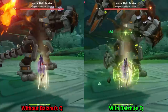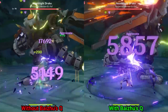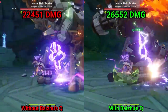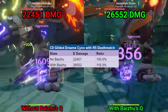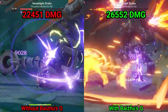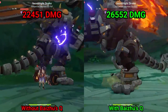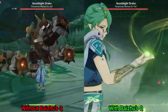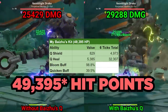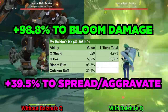Let's also see how much it buffs Saino's aggravate damage. Looking at Saino's first buffed Elemental Skill, it went from 22,451 damage to 26,552 damage — a reasonable but modest increase. Keep in mind, this is with both the Thrilling Tales buff as well as the buff from his passive. The shield, while flimsy, is great at increasing Saino's resistance to stagger, as the hit that breaks the shield won't flinch your character. This is a very nice quality of life feature for on-field aggravate characters. Expanding on the chart from earlier, my Bai Zhu with 49,385 hitpoints provides a total of 98.8% more bloom damage and 39.5% more aggravate and spread damage.